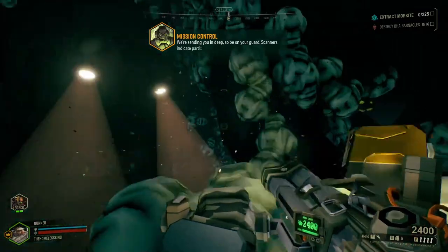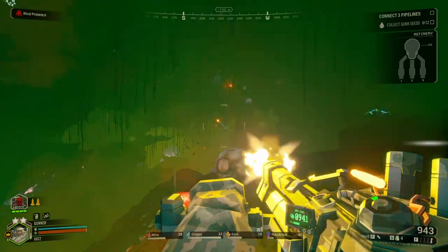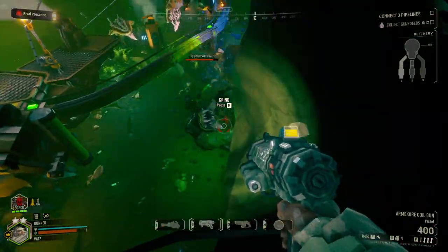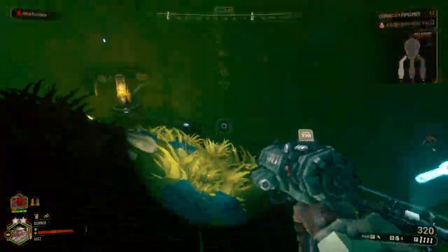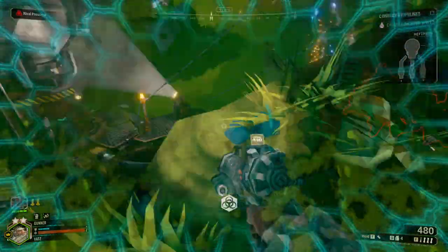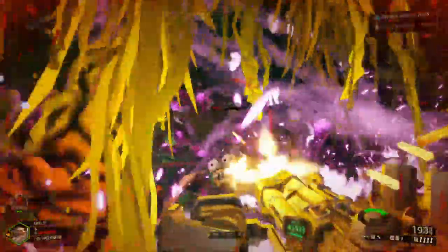Moving on, we have the big cheese of the Glyphids — the trio of distraction, soaking up massive amounts of bullets: the Praetorian, the Warden, and the Oppressor. The Praetorian is the baseline unit, and the Oppressor is the upgraded version. The Praetorian has nearly unbreakable armor, while the Oppressor has literally unbreakable armor, forcing you to either use weapons with status effects or try to flank them at their weak spot. They are never alone. The Warden uses an interesting defensive tactic: with decent health and minor armor, it buffs everyone around it, increasing both damage resistance and damage output to most nearby Glyphids.